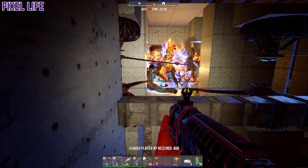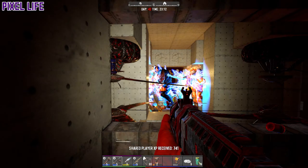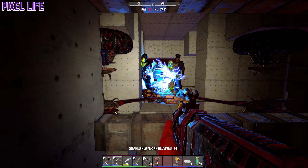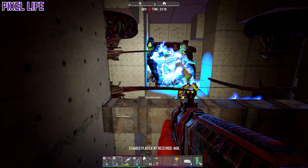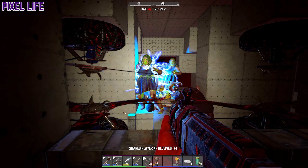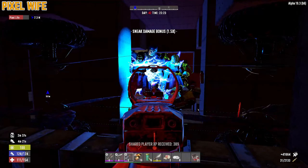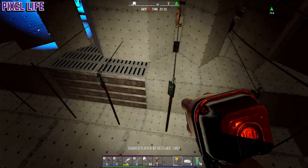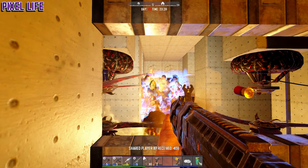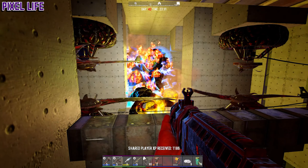There's the demolisher again - another one, I think it might be the same one. Aim for the legs, aim for the legs! Oh no, there's two! They took out a whole gap in that corner because the cop blew up early. Let me fix these electric fence posts. We should still be good for tonight - okay, got him. There are so many demos this evening.